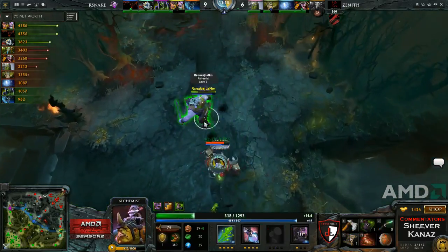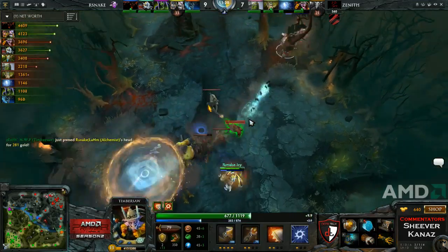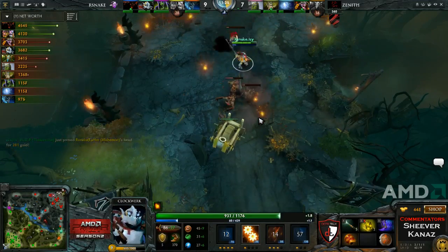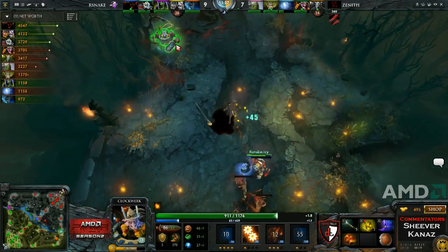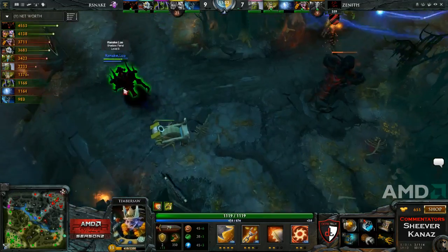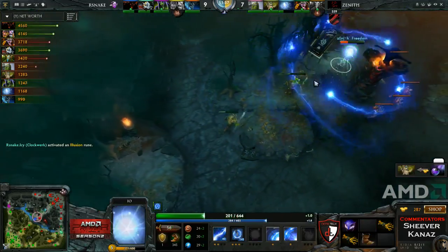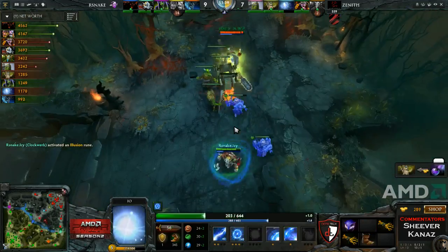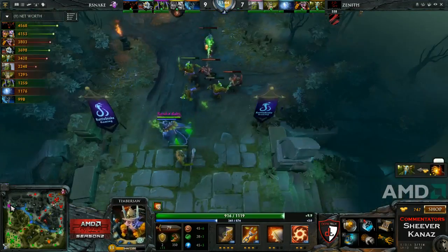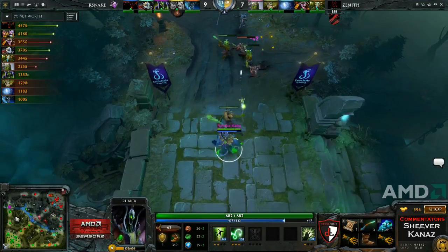Can Yamate finish it off? It looks like he might be able to but Chemical Rage makes him so tanky. In comes the Hookshot — Hookshot misses. Yamate knows he's no longer alone; Shadowfiend slows him down and that's going to be a kill. But in comes Icy and out goes Yamate. That's another exchange of kills going in favor of Zenith.